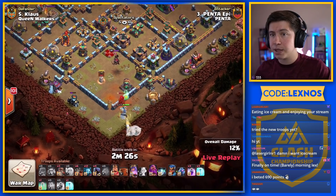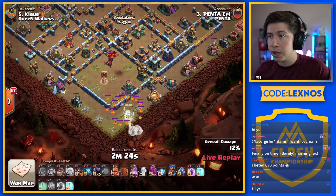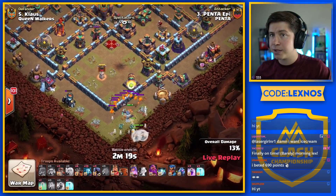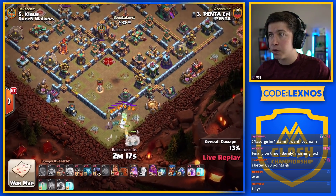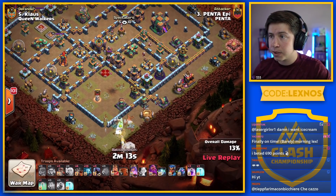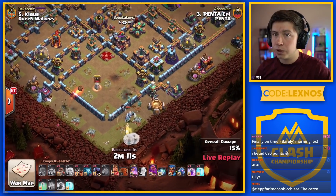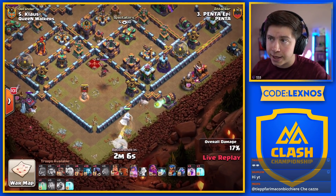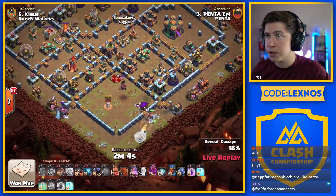Queen is going to easily deal with that lava dog — only takes her a few seconds, but eventually she gets through it. Minion to help her take out the pups as well. Then she'll be able to start working her way down the right side of the base. The archer to funnel one mortar here on the left. Queen's going to step up for the Tesla, the air defense. Those new air defenses look pretty cool as well.